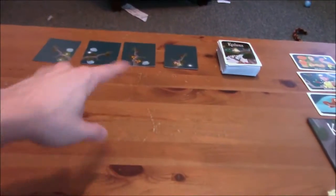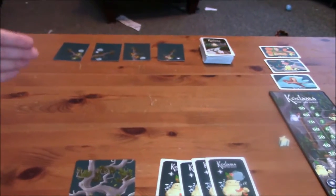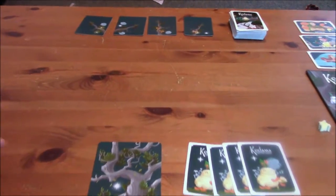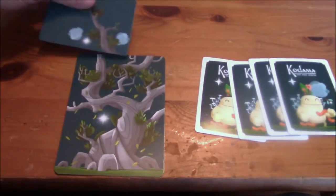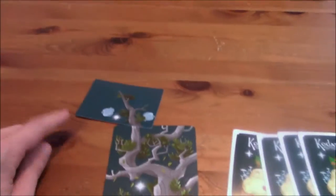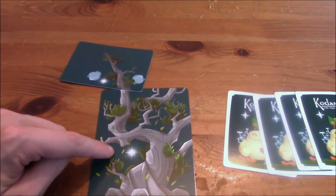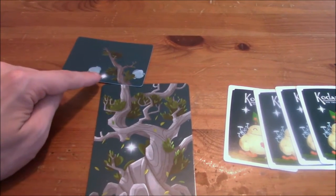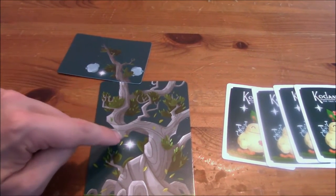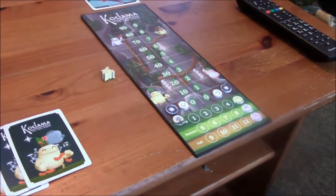We're going to be using these branch cards up here to branch off of our tree, and we score points based on a continuous line of features that are on the card that we put down. So for example, if I were to grow my tree in this way, I'd take a look at the card and I see there's two clouds on it, but there's no clouds here, so I would not score any points. However, I do have a star here and there's a star here, so I get two points for that.